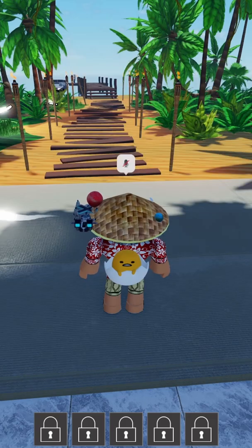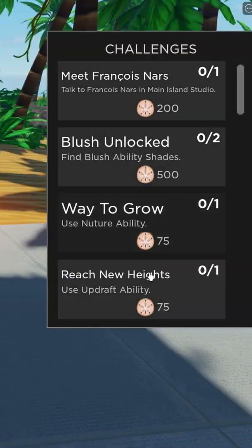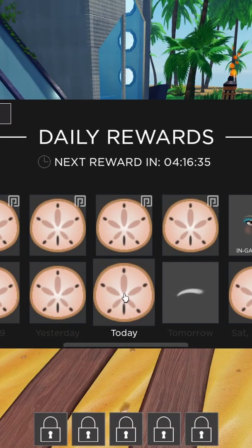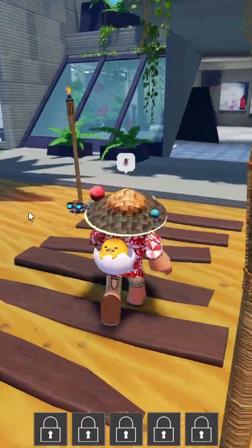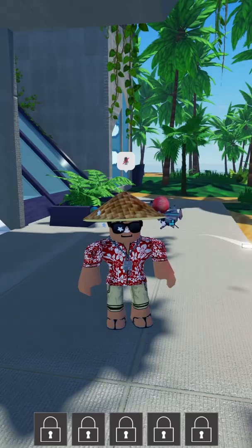To get coins, click this checklist-looking button — there are challenges you can do for a few sand dollars. You can also do daily login rewards, which I just claimed. That's pretty much all the ways you can get money. Let me also check for promo codes real quick.